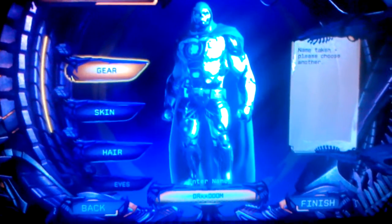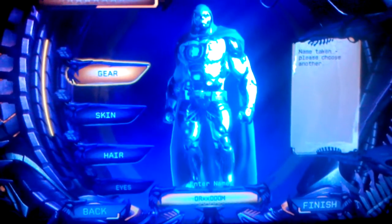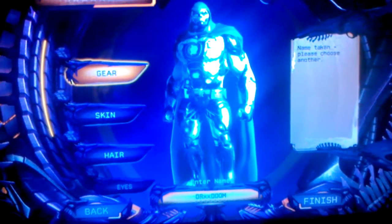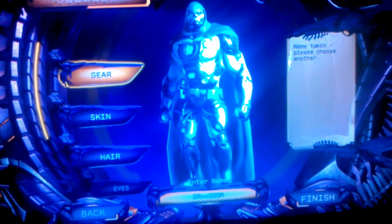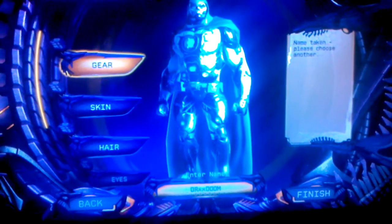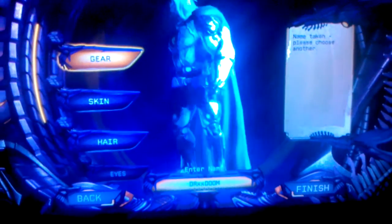All you basically do is make a cyborg, give him a hood and a cape, make them green, and then make the little lights on there green too if you can and change the skin color. Somebody has apparently already taken the name Dr. Doom even though I put in an extra x.